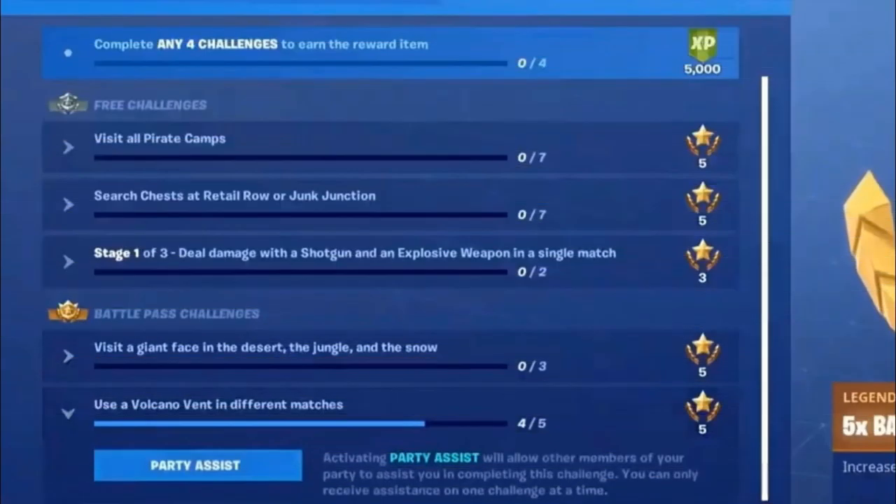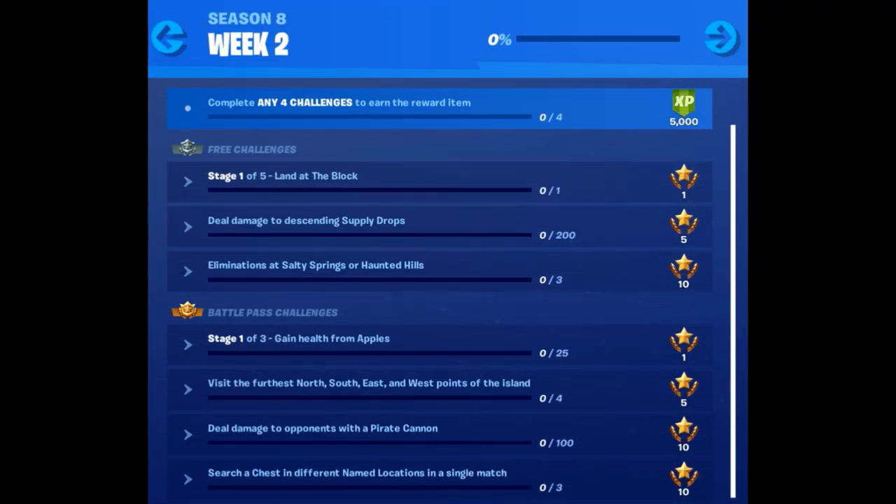Since the start of season 8 you can put challenges as your party assist, so you can complete challenges with players in your lobby. If you struggle with one, set it as your party assist and you can complete it with other players. Let's start by looking at an overview of the challenges before we go into the details.